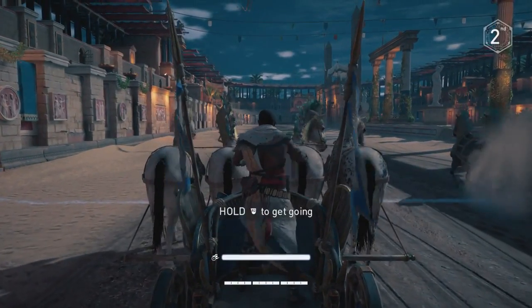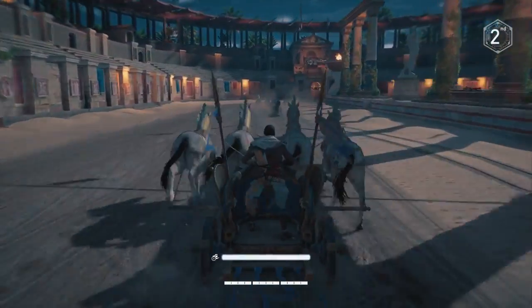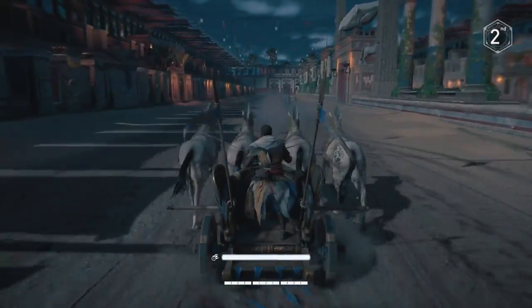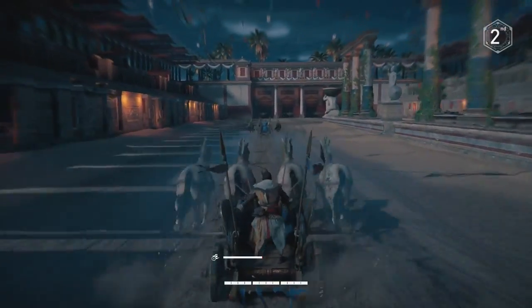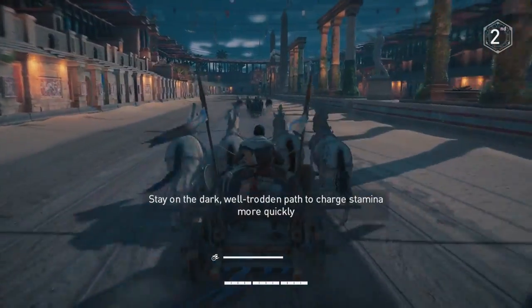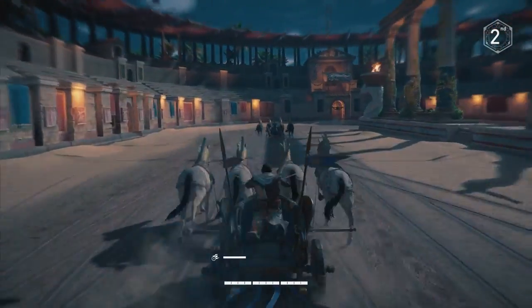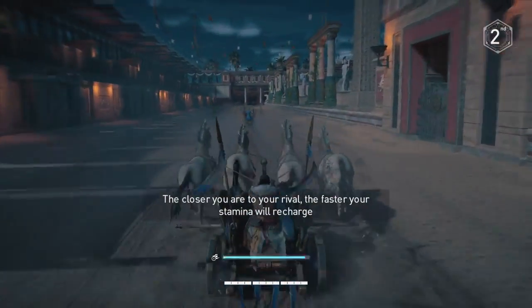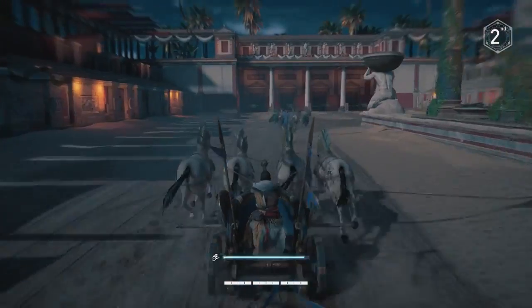That's for using every sort of mount I think, which is odd. Anyways, R2 will get you going and it's just going to show me the different controls. Hold square to drift around corners — holding it doesn't really work that well, what I do is just press it lightly. Hold X to boost. So instead of holding it I just press it for maybe a half a second. Stay on the dark well-trodden path to charge stamina more quickly. Stay behind a rival chariot to draft.